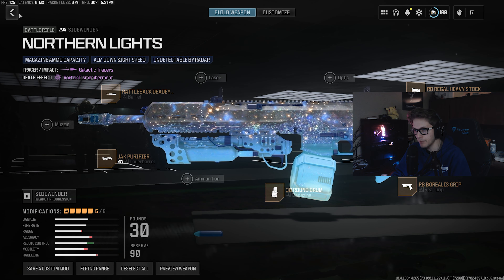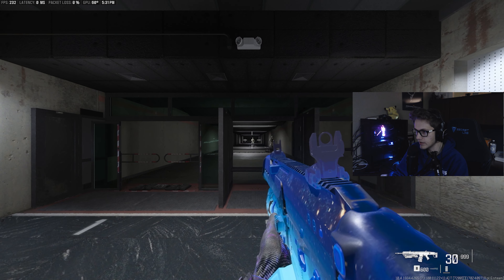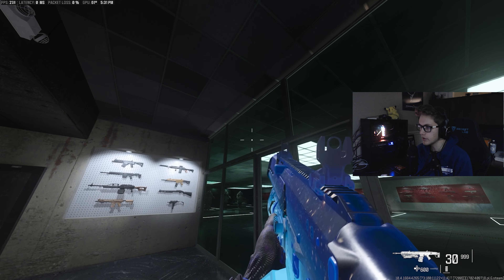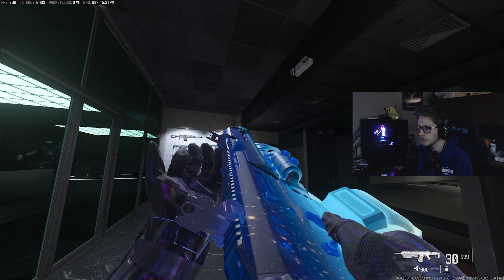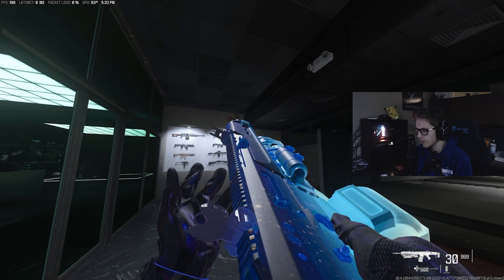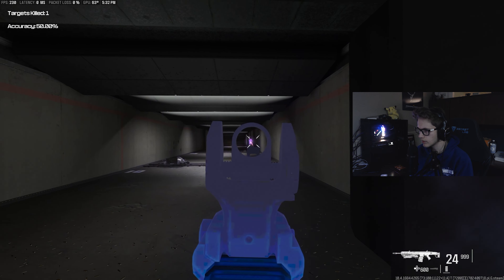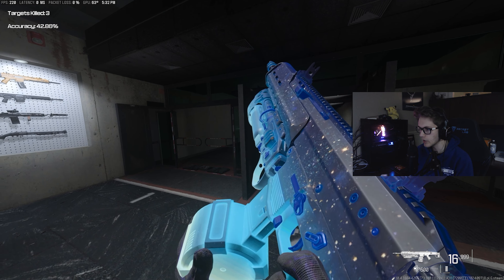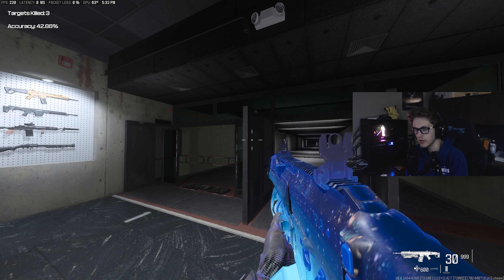And then we have the Regal Heavy Stock. The sight on this weapon may not be the best, but it's not the worst either. I keep forgetting — I'm playing on a controller. This is what it looks like. You can kind of see it doesn't move a lot, it barely moves. We'll see how easy this stays on target. This thing isn't kicking a whole lot, but it's kicking quite a bit. And I have the Gunner Vest on, so the reload time you see won't be what you'd experience with any other vest.